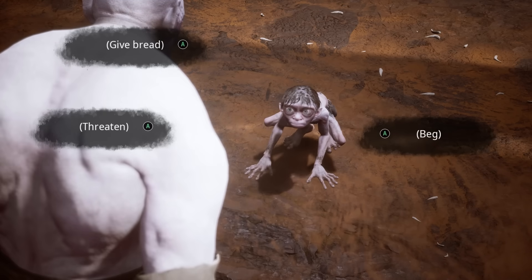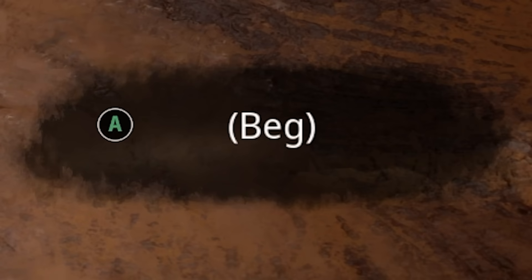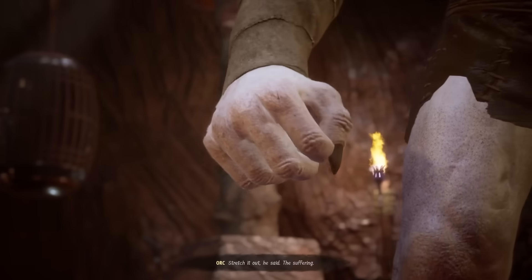Time for another choice. Do I hit A to give bread? Do I hit A to threaten? Or do I hit A to beg? It's a real tough choice. I'm just going to hit A and see what happens. Looks like I'm begging. I got punched — that was the wrong choice.